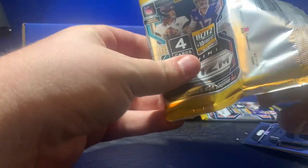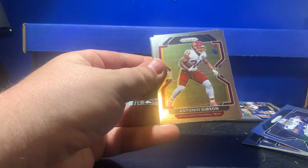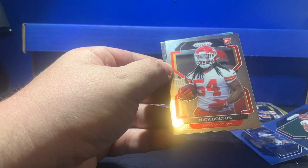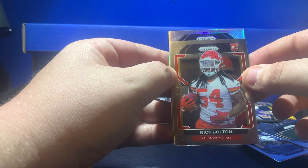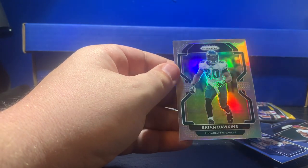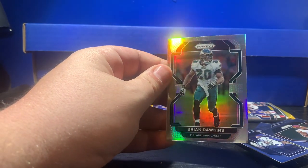Four packs to go. We've got Devontae — still looking for a decent quarterback. It looks like Jalen Smith for the Cowboys. We have another silver in the back: Antonio Gibson, Nick Bolton, and our silver is not a rookie — we got the Eagles' Brian Dawkins. Man, that silver on these prisms is flashy.